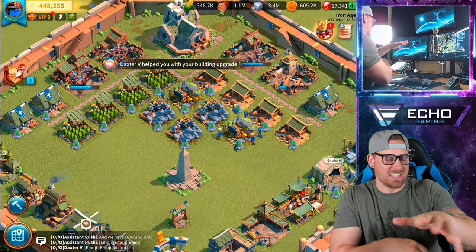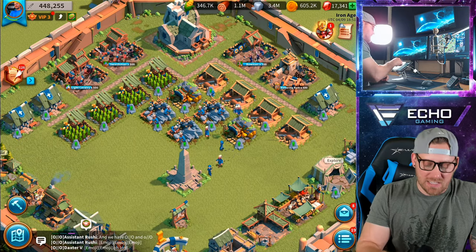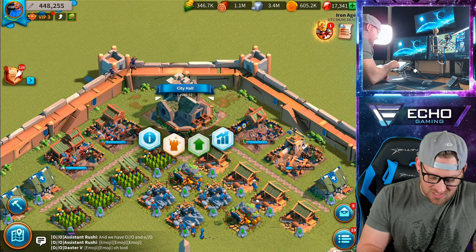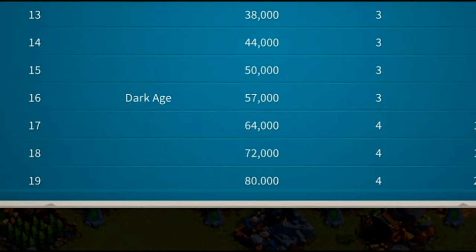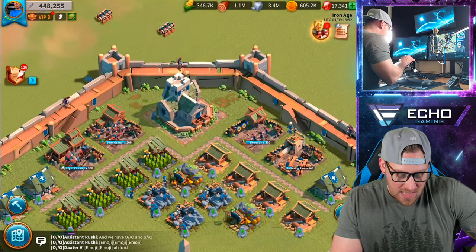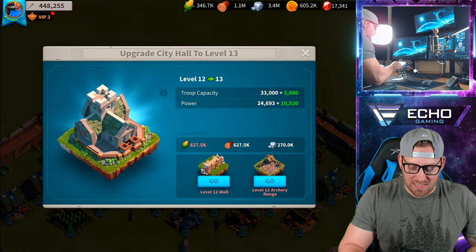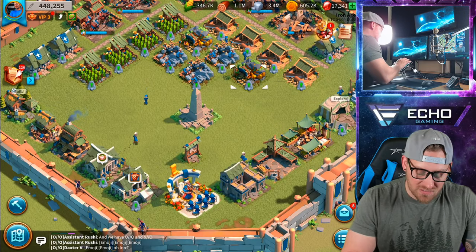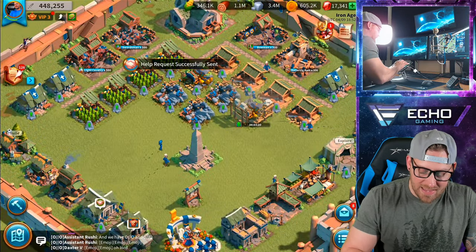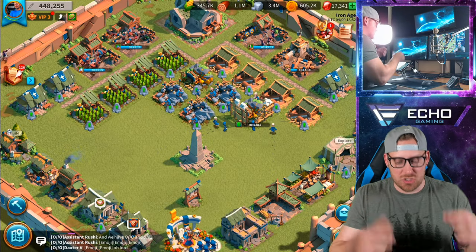My plan is to get quickly to City Hall 17 so I can get that fourth troop dispatch queue. That's a bit of a grind because to do this I need to upgrade my wall and my archery range, and to do those I need to do a whole bunch of other things. Along the way I like to keep everything as upgraded as possible so my base isn't too low level.